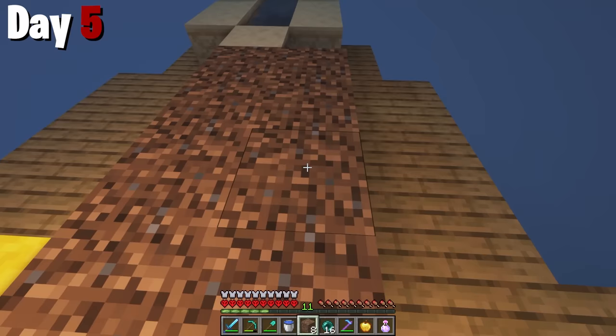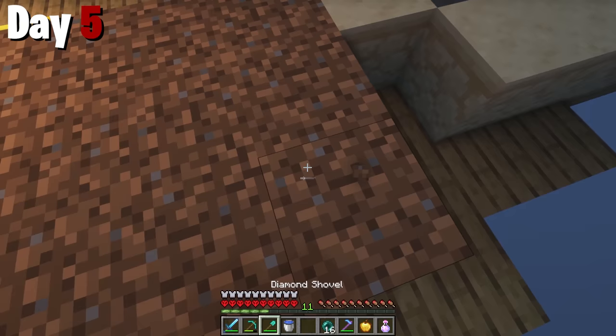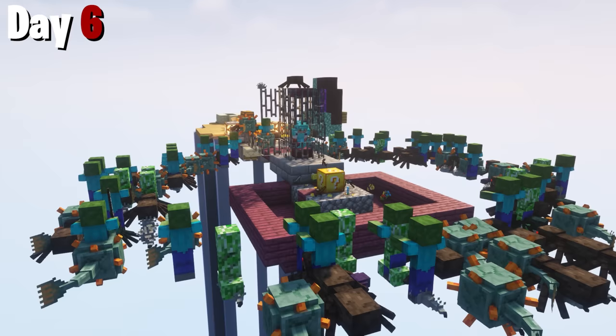Once back in the overworld, I duped my dirt for the rest of the night so I have something to start building with in the morning. Day six, I went back to mining the lucky block. Detailing all that I got would take way too long, but what I can normally keep are building materials, ores, armor, and books. That lasted all day.